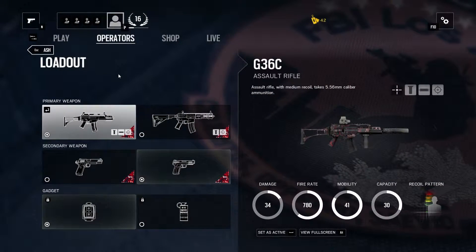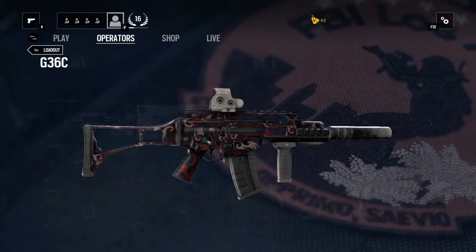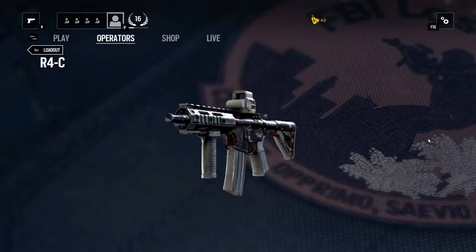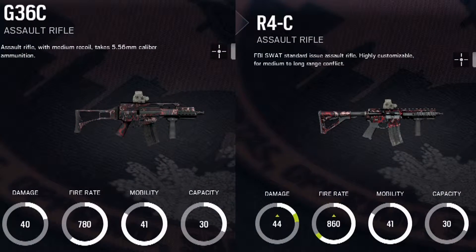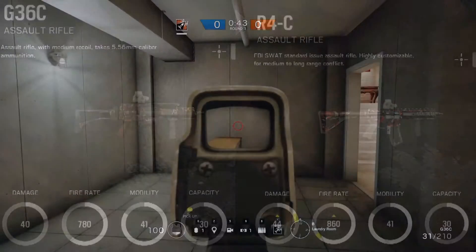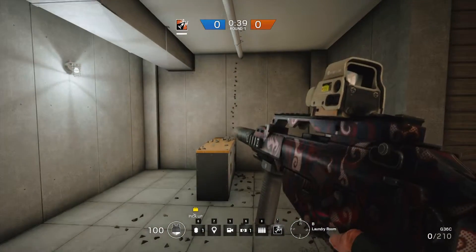You can equip Ash with two different primary weapons. You can choose from the G36C or the R4C. The two are very similar weapons, with the main differences being that the R4C does slightly more damage and has a slightly higher rate of fire. This means you can kill slightly faster with the R4C compared to the G36C, but honestly the difference isn't really noticeable. The spray pattern of the G36C is pretty much straight up — to counter it, you just have to pull straight down.